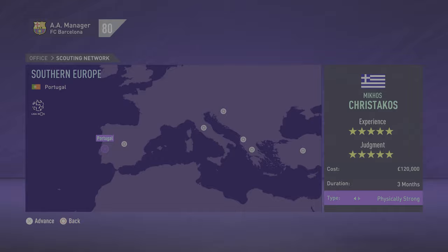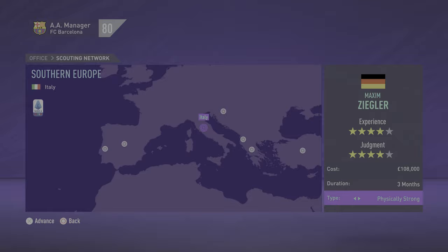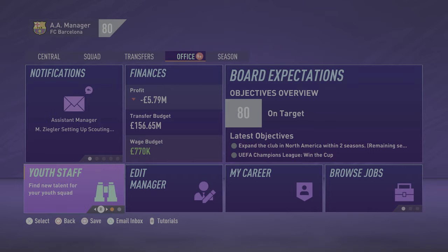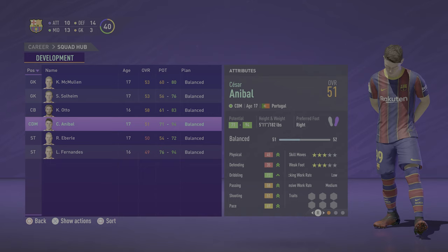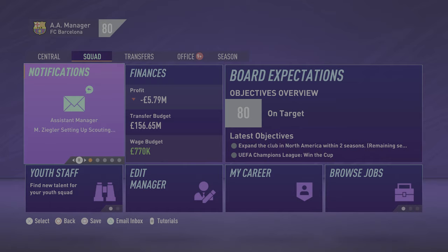We're going to be starting with the one that I think is the best: physically strong. As you probably gather from the name, these players will have high strength, acceleration, sprint speed, aggression, jumping and stamina. You also will usually have an average height of over six foot tall, and after a few seasons all the physical stats will be over 80. This is the youth academy type that has the most chance of maxing out at 99 for all physical stats.